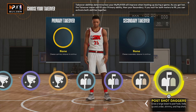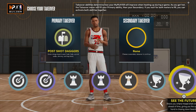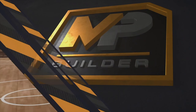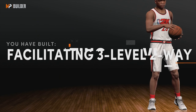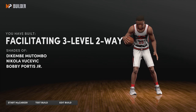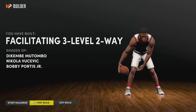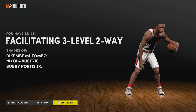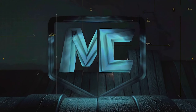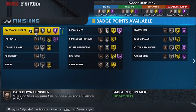At the end of it all we got 20 finishing, 29 shooting, 21 playmaking, and 25 defensive badges. For our takeover we've got sharp, playmaking, glass, and post scoring. In my opinion this build is going to be most dominant when we go with double post shot daggers. We've created a facilitating three-level two-way — I don't think we've done one of these on the channel yet, so let's test this build out to see what badges we can actually get.